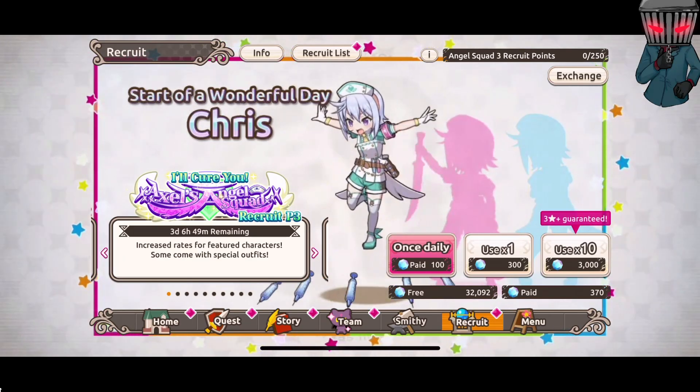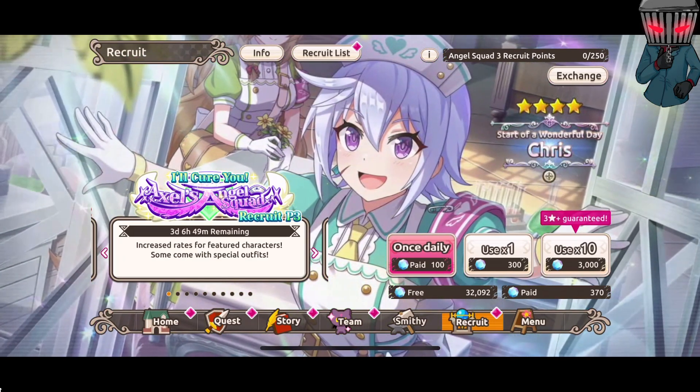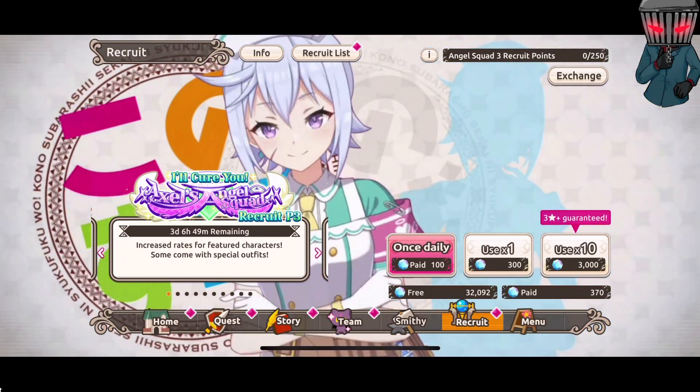It's also cool that she has wings on her back. Chris is one of my favorite side cast members, so I'm always happy to summon for her.